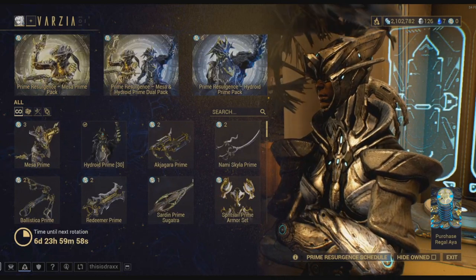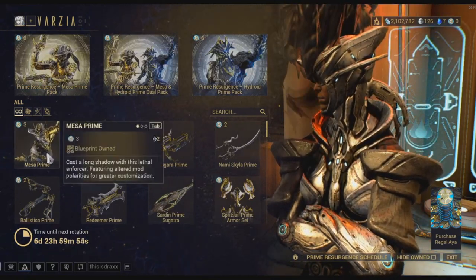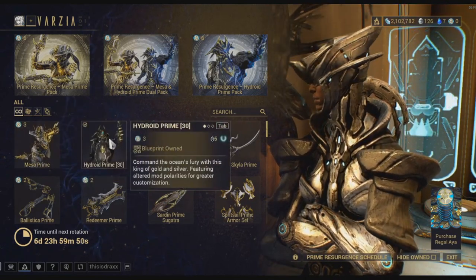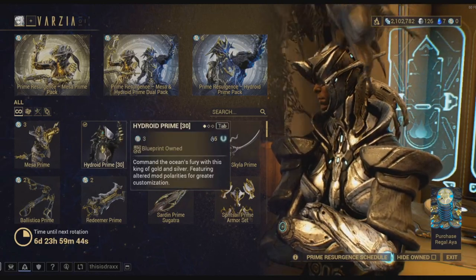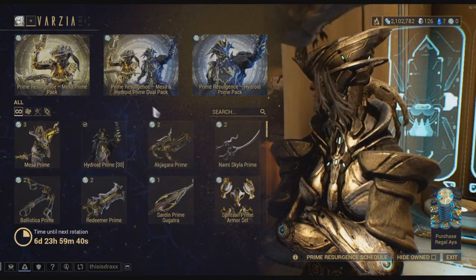I'm not that enthusiastic, but here we go. Let's see what we got here with Mesa and Hydroid Prime. We have Mesa Prime for 3 Regal Aya. Hydroid Prime I already have, so expect a huge giveaway for Hydroid Prime Relics. I do want Mesa Prime though, so we'll see how much I can get.